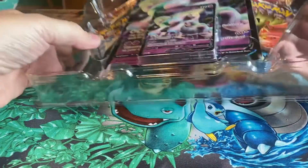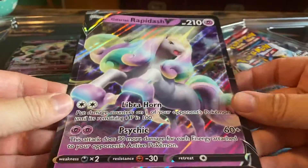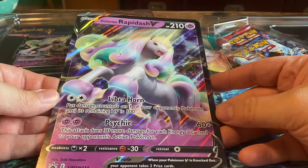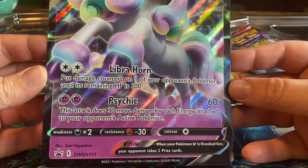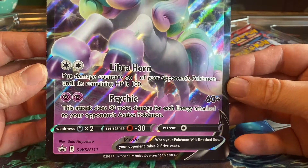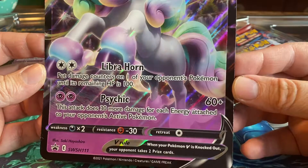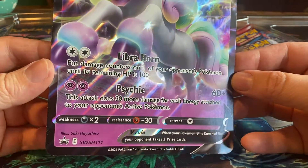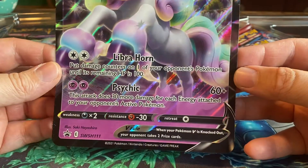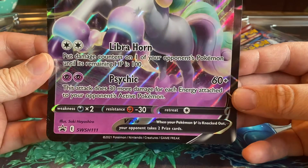I've been wanting to play this card. Let's take a look — Galarian Rapidash V, 210 HP, a Psychic Pokémon with two attacks. The first one is Libra Horn, and that's the most interesting one: put damage counters on one of your opponent's Pokémon until its remaining HP is 100. So it doesn't matter how many HP it has — it just becomes 100.